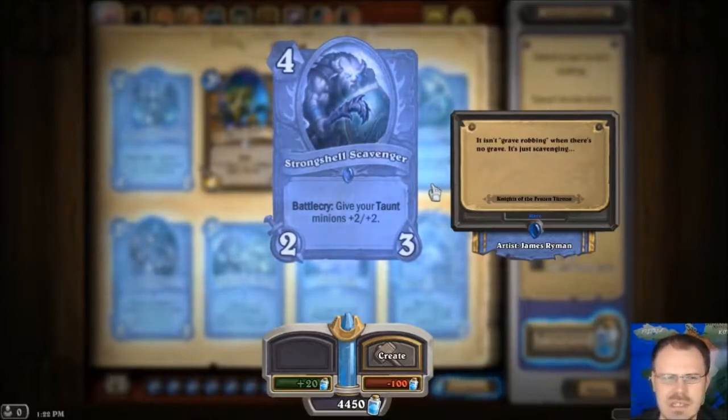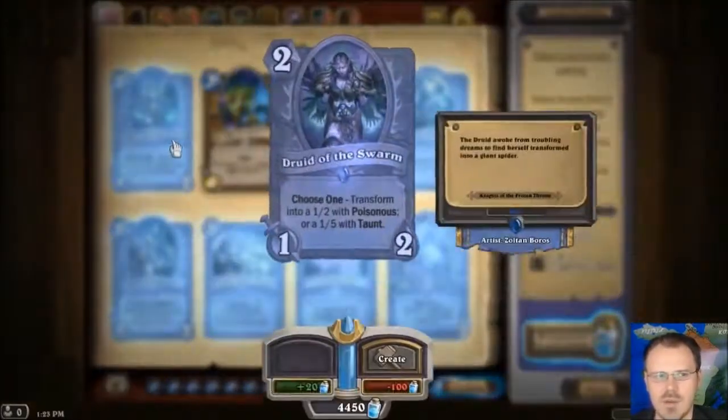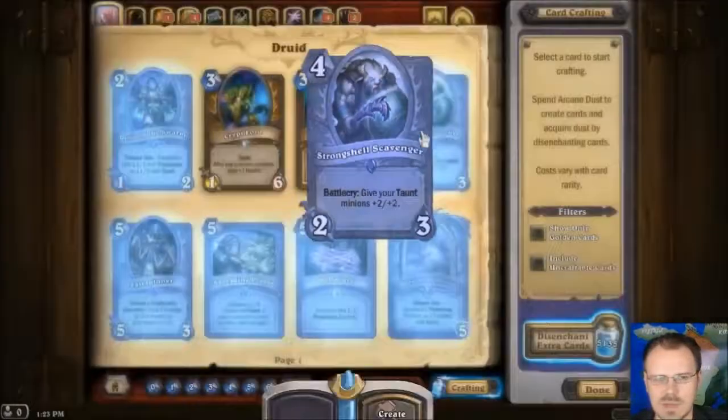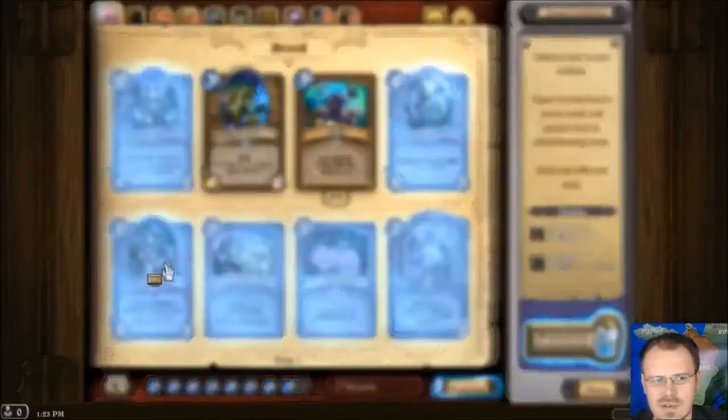Unlike the Warrior one which is just 2 mana same effect with no creature, this does have the advantage — it's not a very good creature for 4 mana, but it does give you something for your card in addition to the plus 2 plus 2. And the fact that they came out with these two chunky early game taunts — if you've got a 1-5 Taunt out there and then you give it plus 2 plus 2, that's suddenly a very serious minion. So he's kind of interesting.